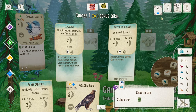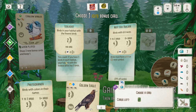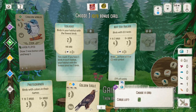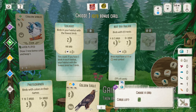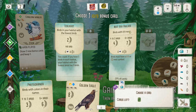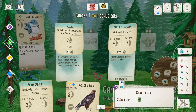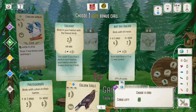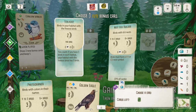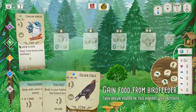I think I just confused myself with that explanation — I apologize. With these bonus cards, I honestly don't know if I'll get lucky and be able to get those types of birds, so I'm going to go with the ecologist bonus and test my luck. That should be my turn.